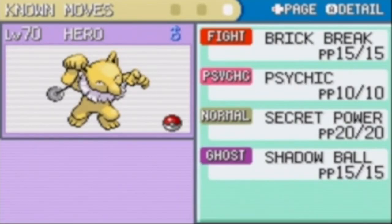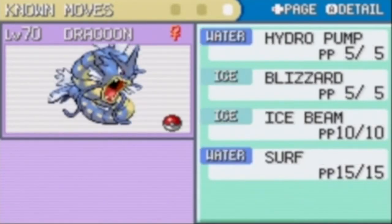Hero has Brick Break, Psychic, Secret Power, and Shadow Ball. I taught Shadow Ball by spending about 4,500 coins at the Game Corner to buy TM30 for Shadow Ball, and it was a good buy.